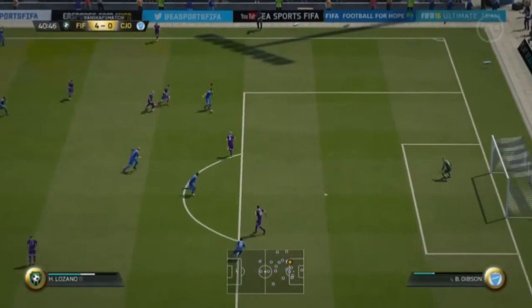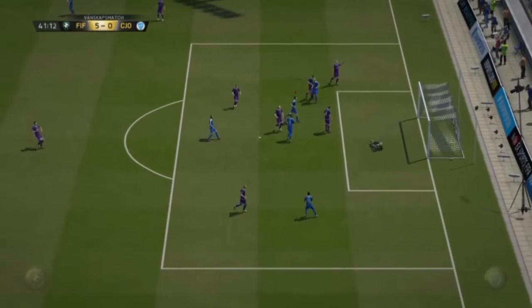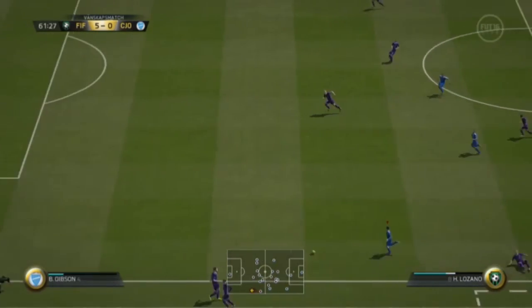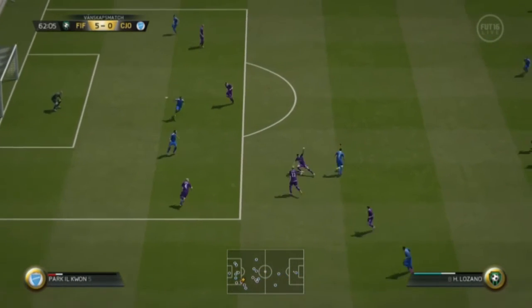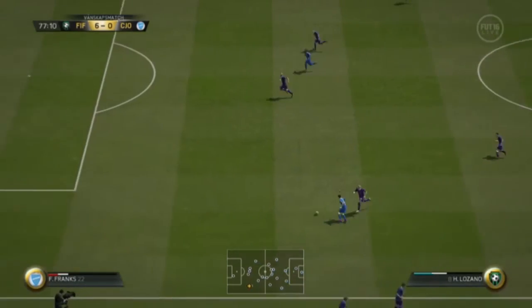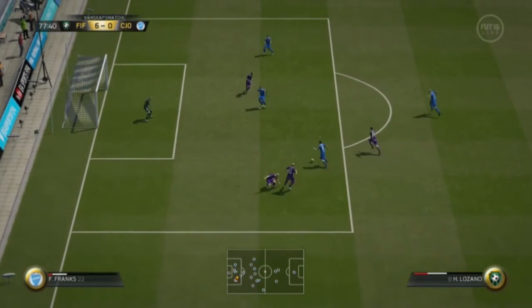One of his cons is his positioning. Sometimes he has perfect positioning, but other times he's like in the defense, defending like a left back, which is sometimes annoying. Also his balance is very bad — that's what makes his strength a bit weak, because when he gets pushed off the ball he gets dispossessed easily, which can annoy the player.